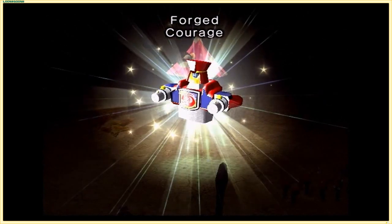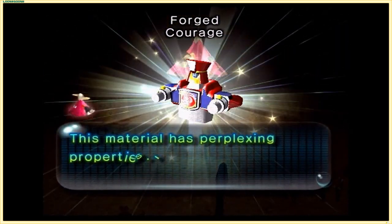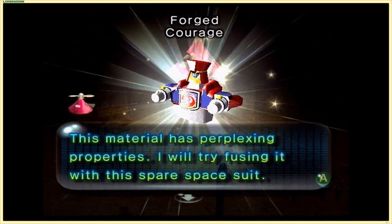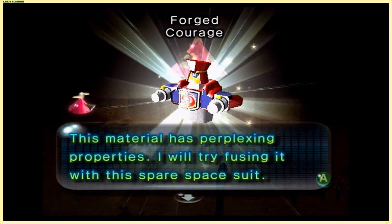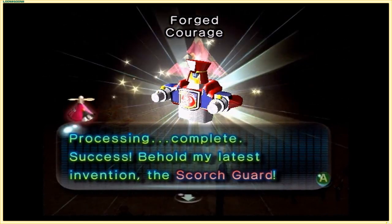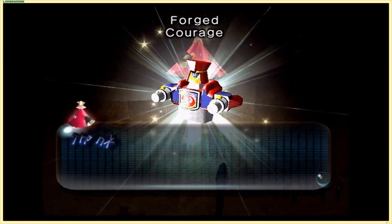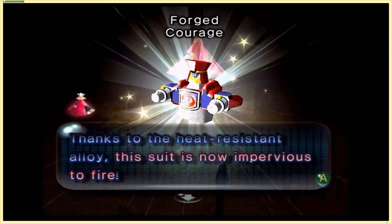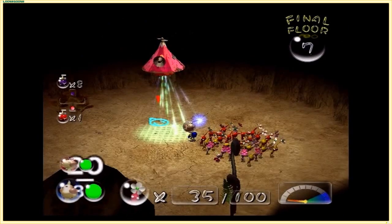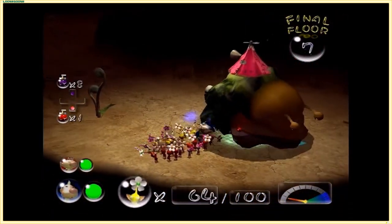This is the Forged Courage. As you know, the last object we collected gave us electricity immunity - this will give us fire immunity. Processing complete - success. Behold the latest invention: the Scorch Guard. Thanks to the heat-resistant alloy, this suit is now impervious to fire. Thankfully they don't waste too much time telling you more or less the same thing as with the Dream Material.